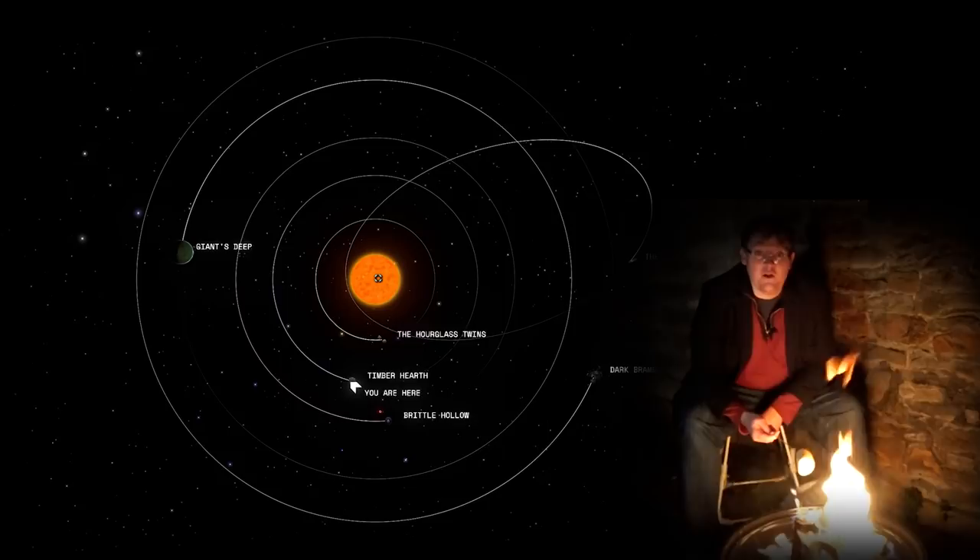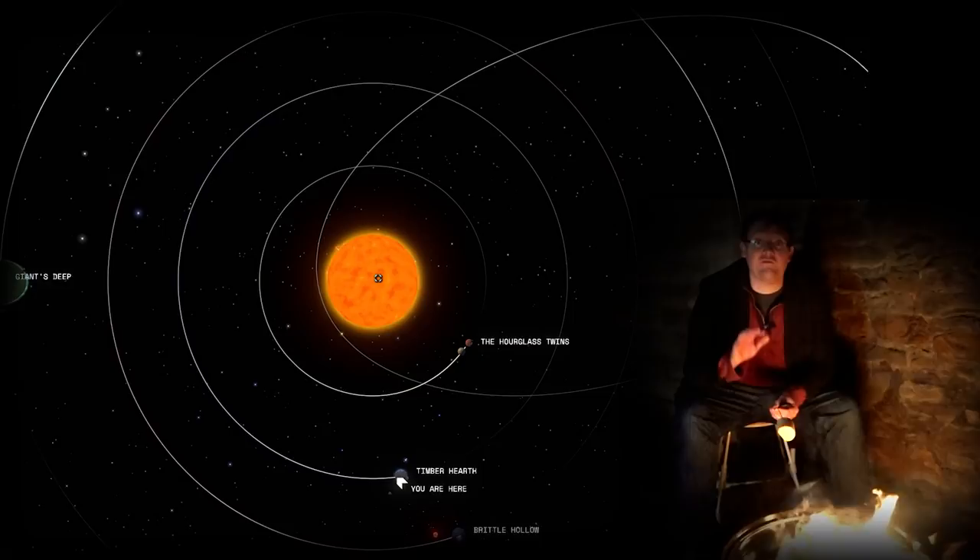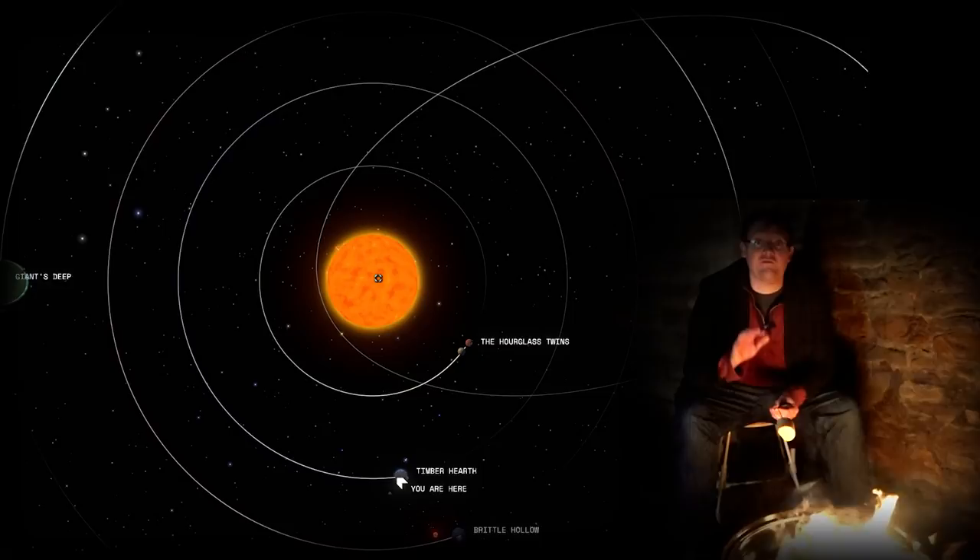But what really makes it so memorable is the nature of the solar system you're exploring — a selection of celestial bodies designed to show off the changing galaxy, or just wow you with mad sci-fi visions. And they are fantastic. Let's take a quick look at them.